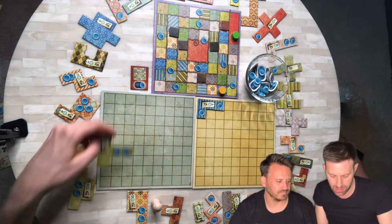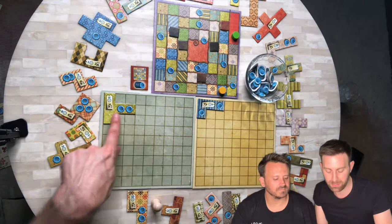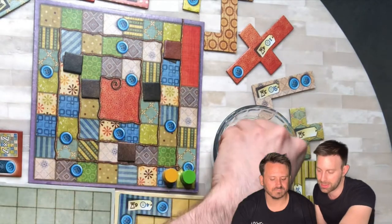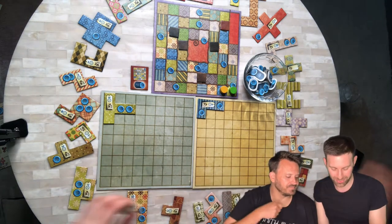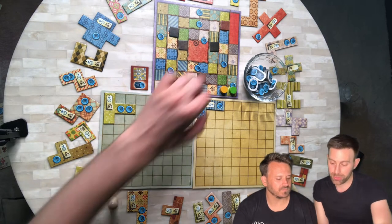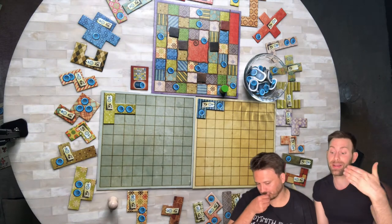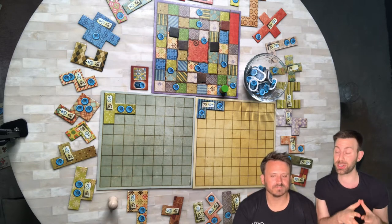Frank pays five buttons and places the patch on his board. It's going to give him two buttons whenever he passes a button income space. He moves ahead five spaces and passes an income space, collecting two buttons. He gets to go again because he is still behind Brandon. If you end up on the same space as the other player, whoever has their token on top gets to go again — there's an advantage to choosing a patch that puts you right on top of the other player.